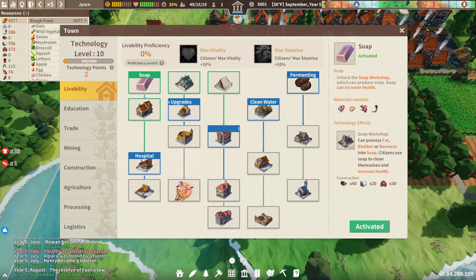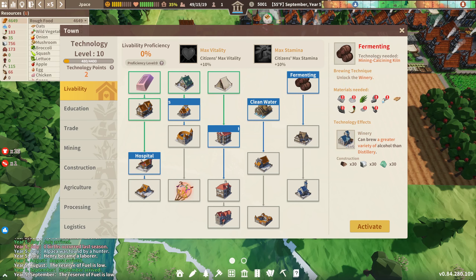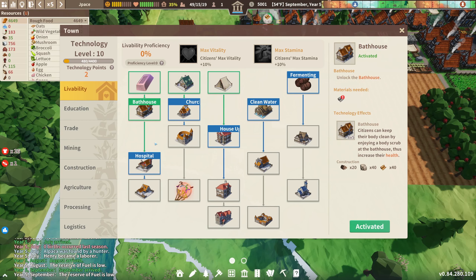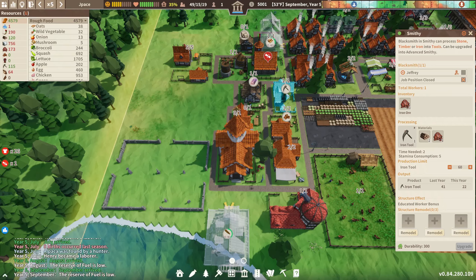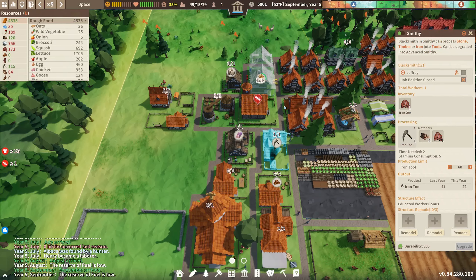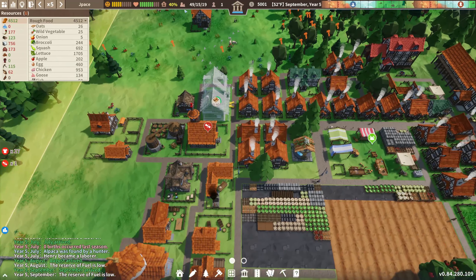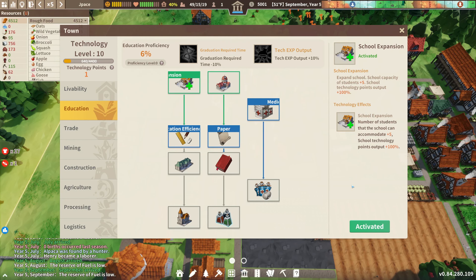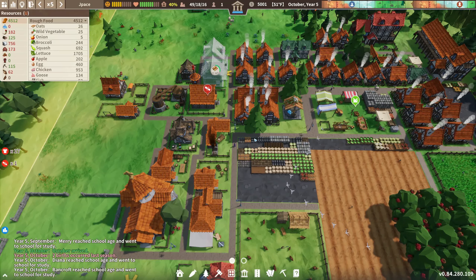Do I have any tech points? We have two. Clean water — unlock the reservoir, which can produce drinking water and must be built near the water. There's also the bath house, and education — school expansion: expand school, school passing of students plus five. The school currently has 15 out of 15 students. That might be something good — let's do education, activate. Now the school does 20. We need as many laborers as we can get.